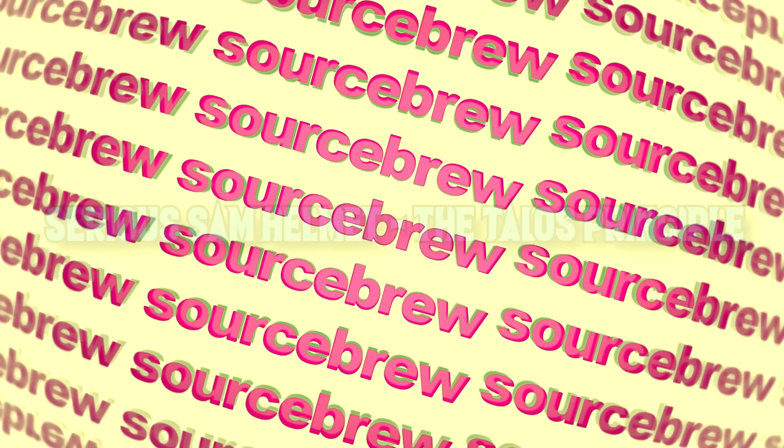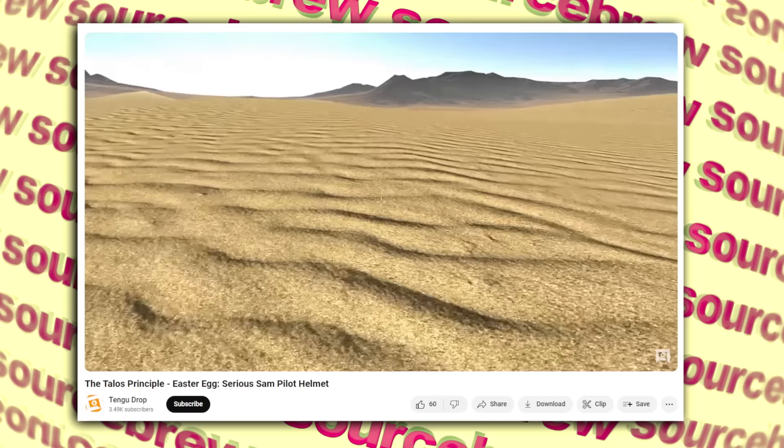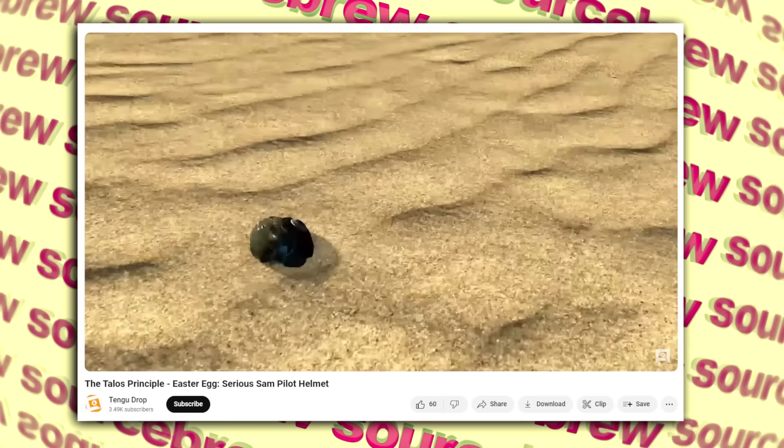Serious Sam Helmet — The Talos Principle. There are a few Serious Sam easter eggs in The Talos Principle, one being the Serious Sam Pilot Helmet found after parkouring outside the map — you'll find the helmet buried in the sand nearby. A pretty cool yet simple easter egg.